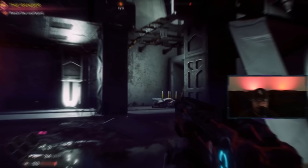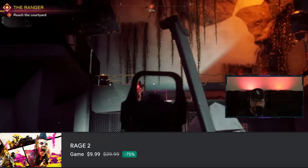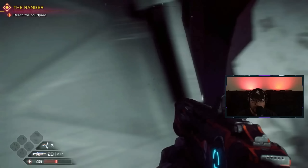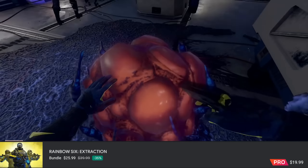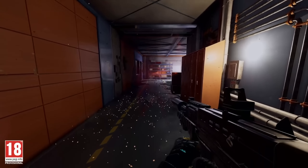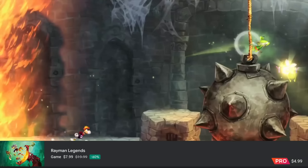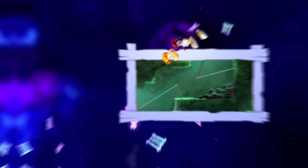Rage 2 at only $9.99 has some super fun action, and at $10 it's a good value. Rainbow Six Extraction has crossplay, amazing PvE content, and is only $20 — this absolutely gets my full recommendation. I've really enjoyed playing it this year. Rayman Legends at $4.99 is a very colorful platformer and one of the best on Stadia.